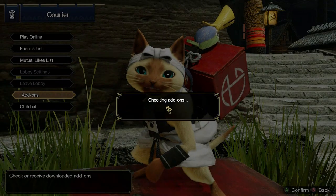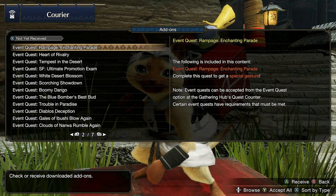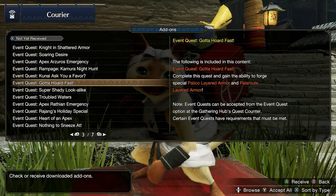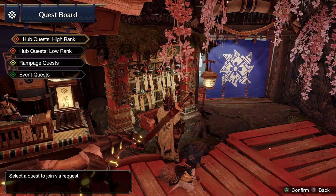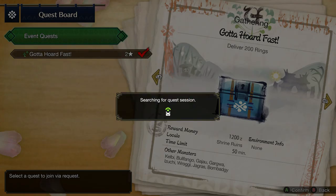You're going to want to make your way to your courier just over here and go for a bit of your DLC content. The event quest you're going to want to take up is going to be Gotta Hold Fast, and this is going to be the special Sonic quest. From here, either play with your friends or go over to the multiplayer hub, jump over to the quest board, search for your event quests, go to low rank, and search for Gotta Hold Fast.